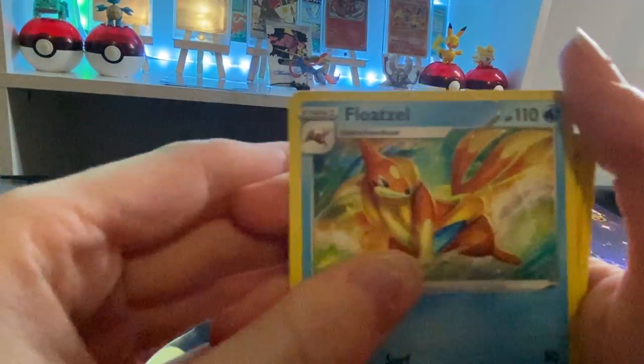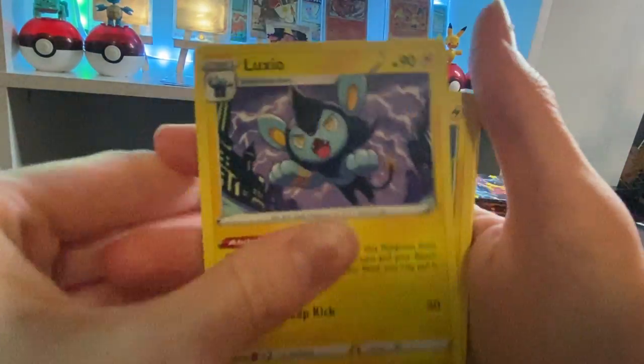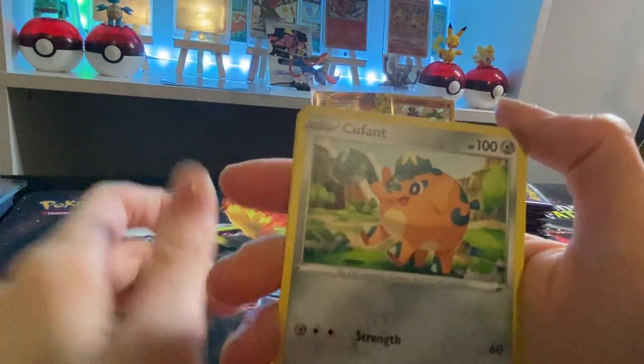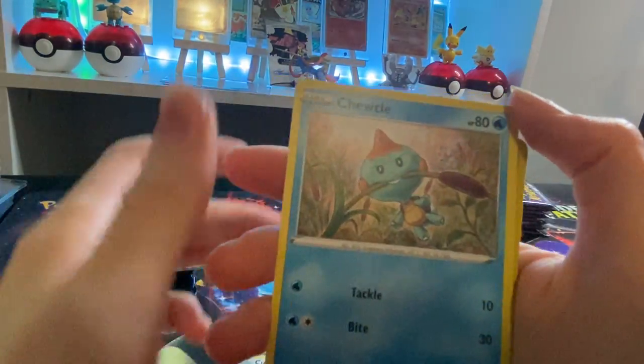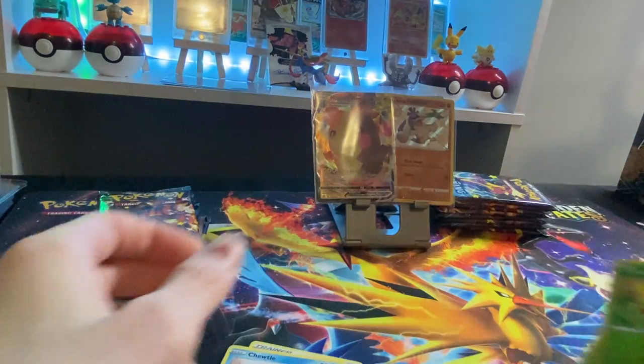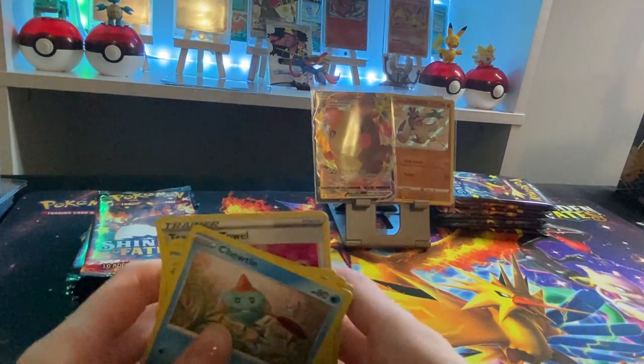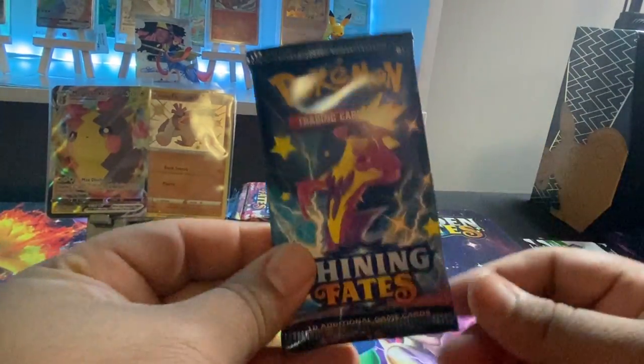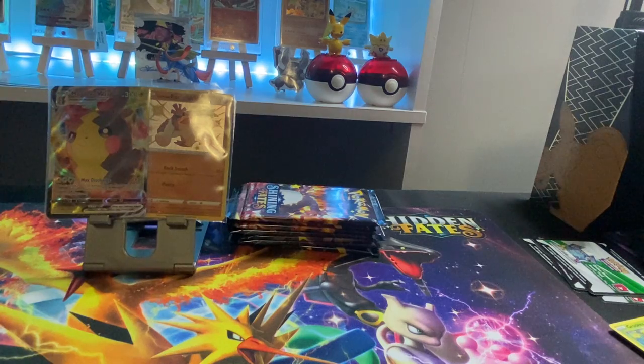Lotad, Luxio, Morpeko, Cacnea, Horsea, Cuffant, Churu, Goosefoot, and Yanmega. Next we're going with the Shiny Fates Toxtricity.